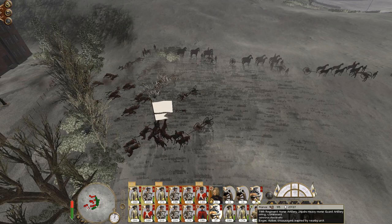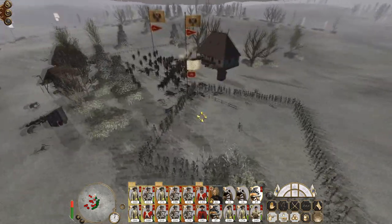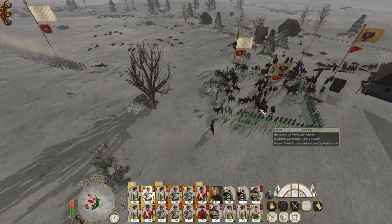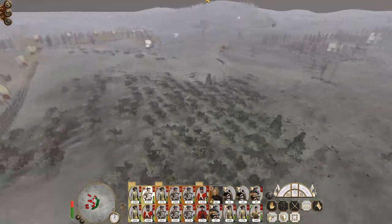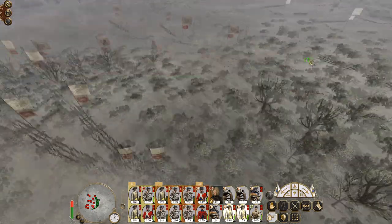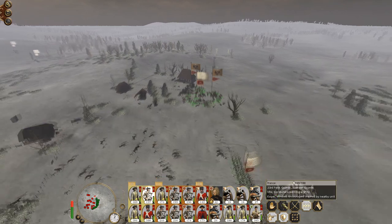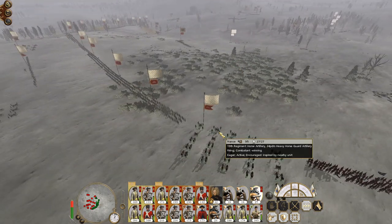They've lost all of them except for one. Retarget that 24-pounder foot. More cavalry is arriving on the flanks — just to make sure we ensure the integrity of the square, although it will probably break down fairly quickly. Cavalry attack. Let's get this artillery unit hitting the conscripts — it would be nice to thin them out somewhat. Form a little square again. I don't know if reforming squares is actually useful at all.